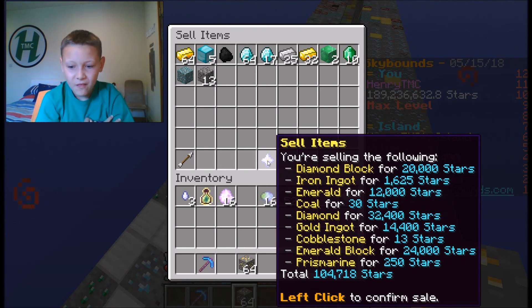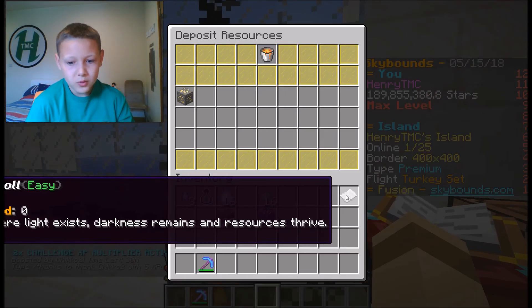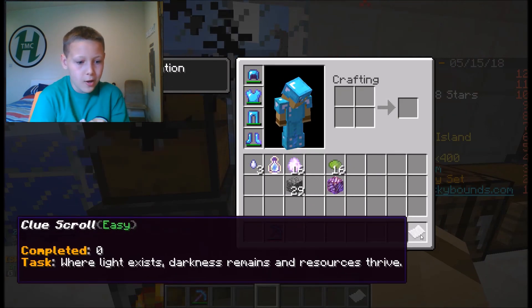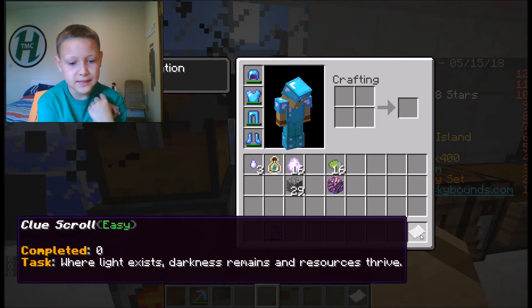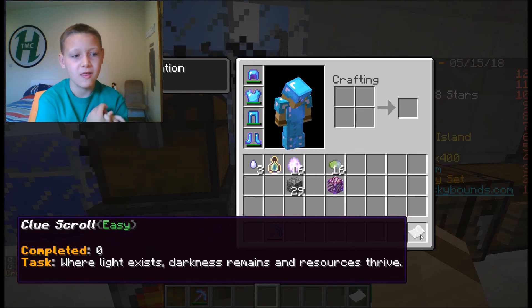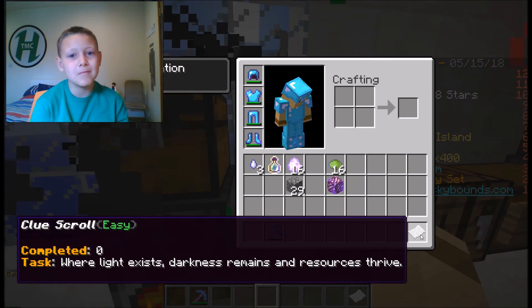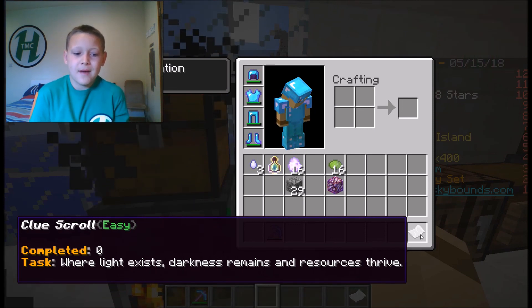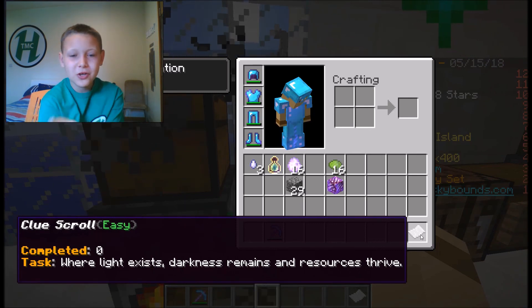It's literally that easy to get money when you have an auto farm like that and the Prospect pickaxe. I also got this scroll — it's basically like a riddle, a task. I'll read it to you: 'Where light exists, darkness remains and resources thrive.' The only thing I could think of is the mining world or the combat world, either one of them.